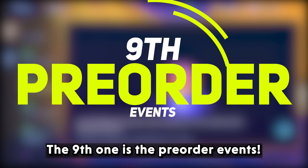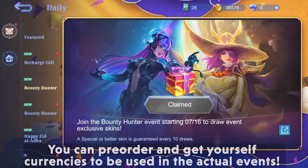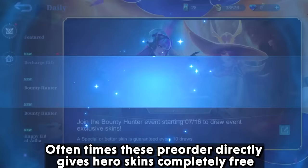The ninth one is the pre-order events. These events happen before any big event is upcoming. You can pre-order and get yourself currencies to be used in the actual events. Oftentimes, these pre-orders directly give hero skins completely free. So always be alert for the events that are happening around.